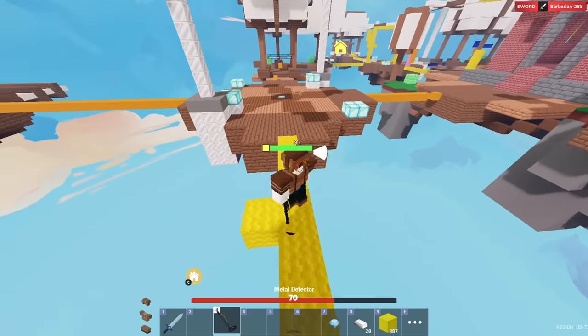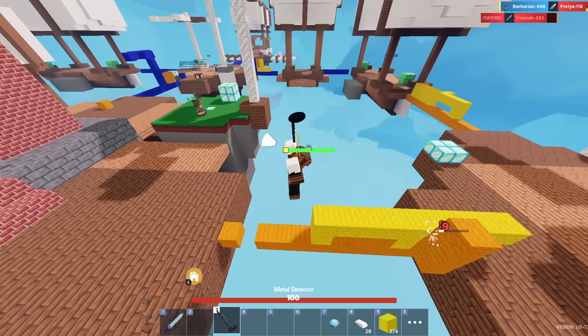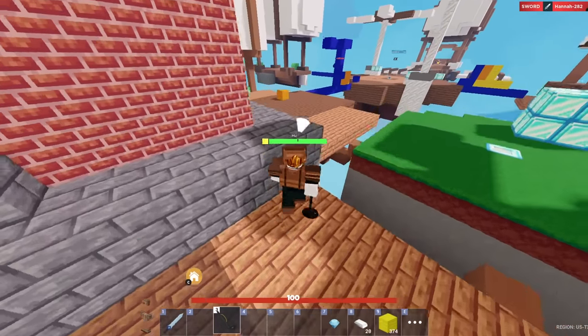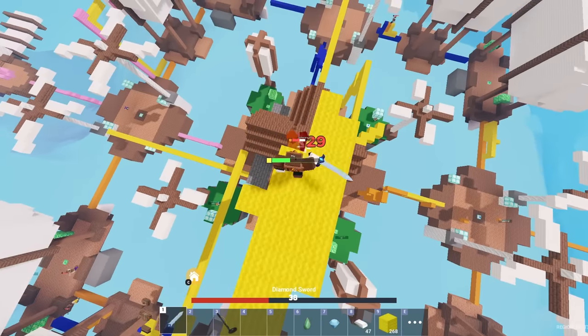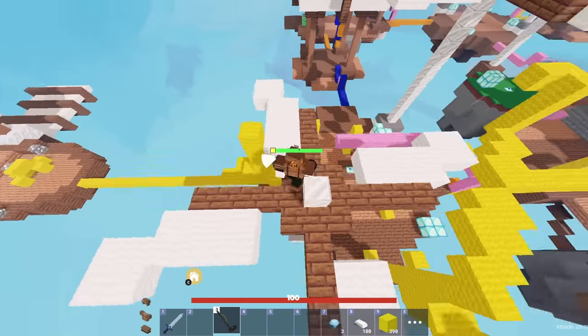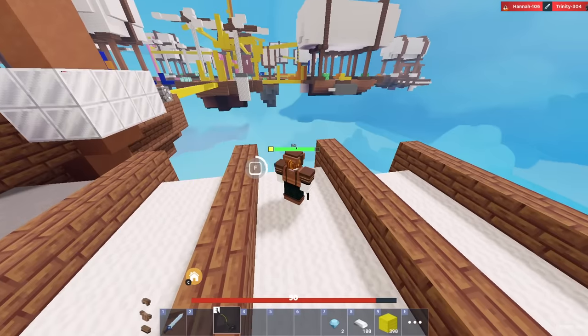It doesn't count as my kill. Oh well, at least he doesn't get to spend it. There's two suffocations in the span of like 10 seconds but we still don't get any loot out of it. I'm not even trying to teleport back — I'm just trying to bait him into coming up. Can we finally get enough metal to get iron armor at least?